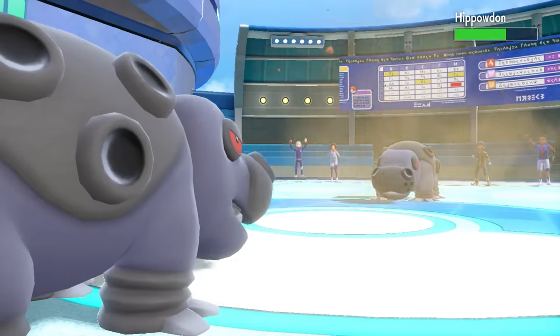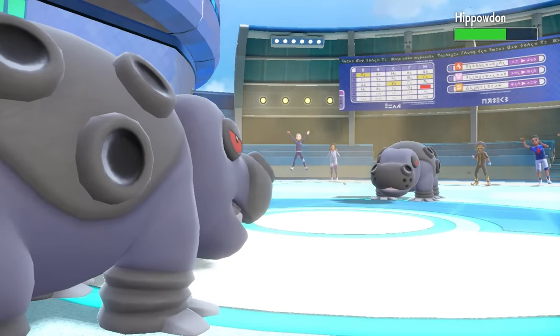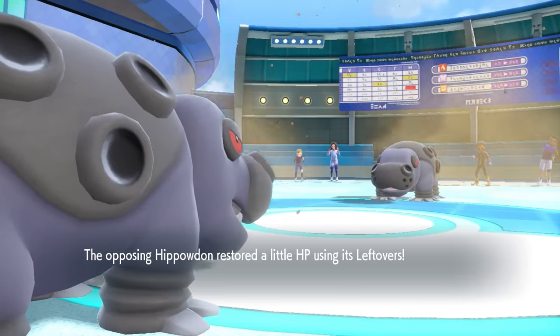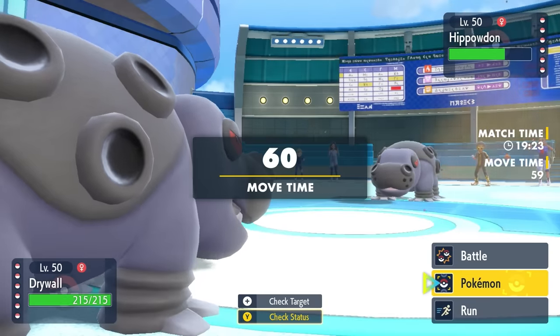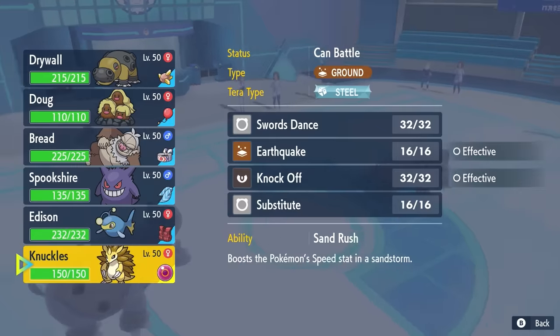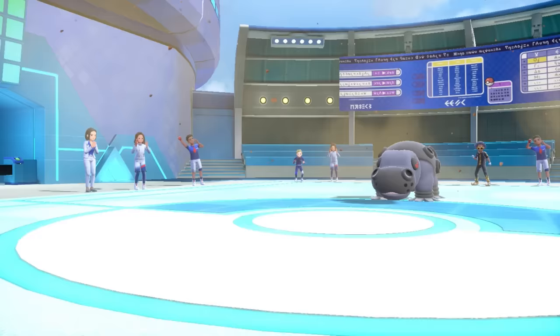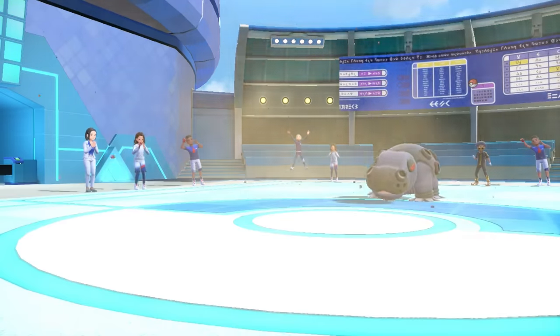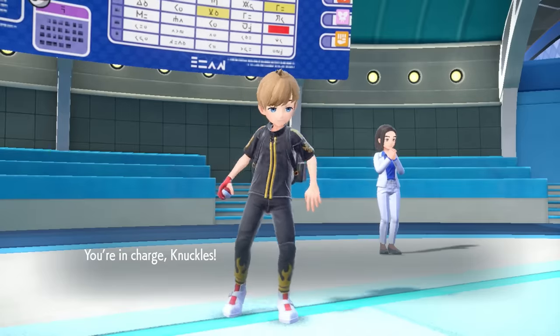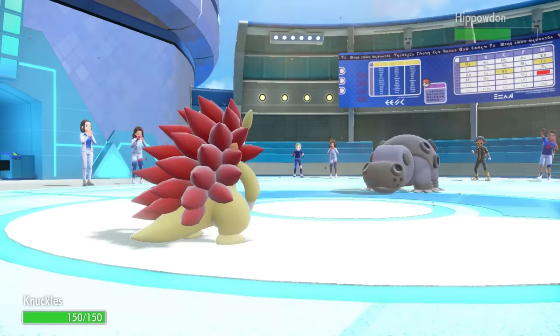There are Hippos all over the damn place, and my Earthquake doesn't do a whole lot of damage — shows me this thing is definitely a physically defensive variant, kind of just like mine, and it also has Leftovers to get a little bit of health back. Now I'm in a situation where we kind of both get Stealth Rock up on each other for free. I decide I'm going to try to get some momentum with my Sandslash, switch into Knuckles, knowing they likely just click Stealth Rock.